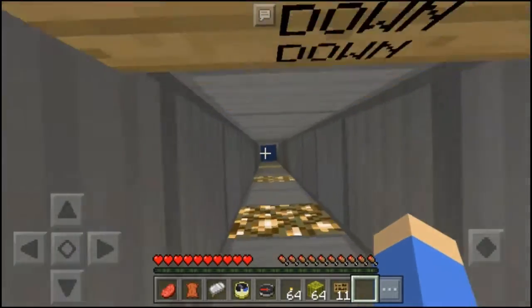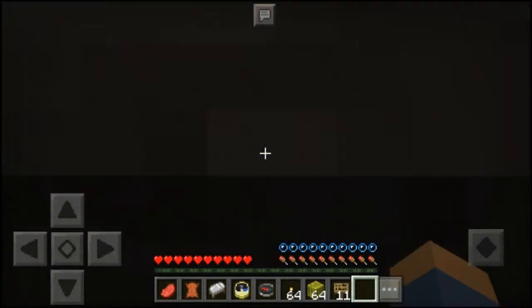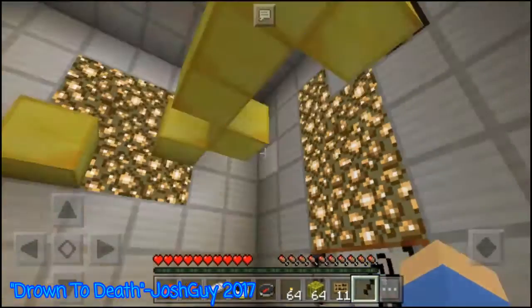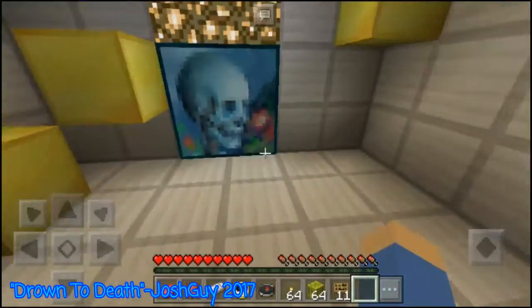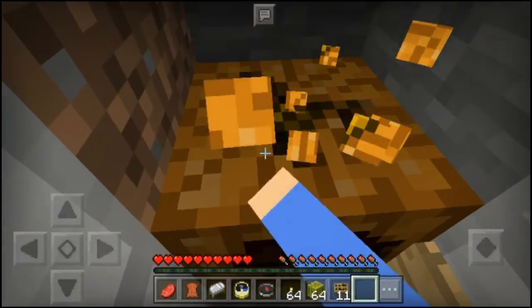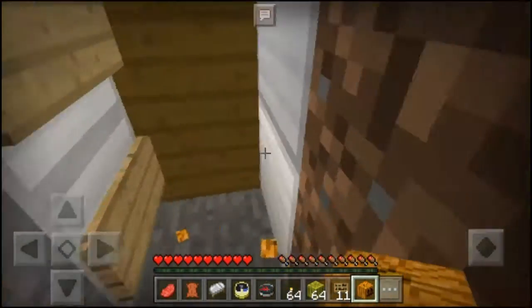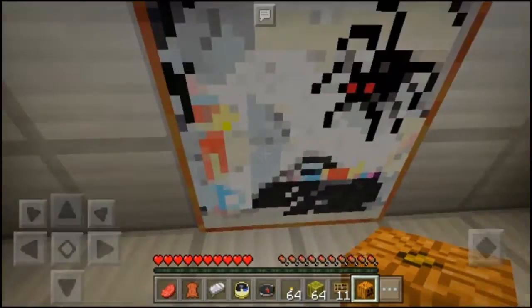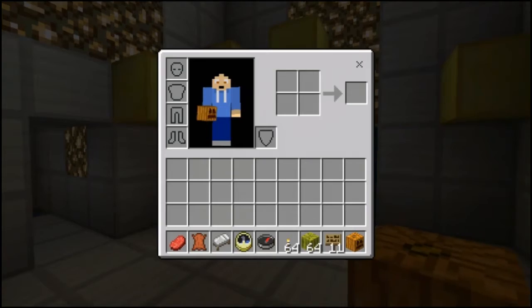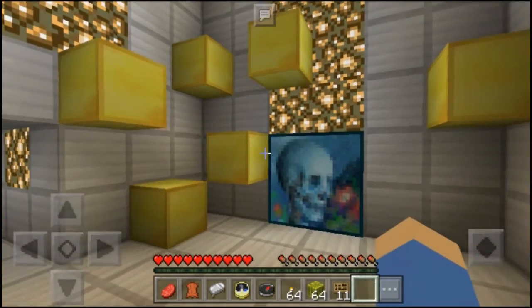Down, down, down — let's get it. Oh crap, this is really deep. Let's go, don't want to drown. Oh, I know what to do — you can go through these paintings! They said find pumpkins for extra points because the creator hid pumpkins all around the map. I'll also check if the creator has a YouTube channel and if they do I'll put a link in the description.